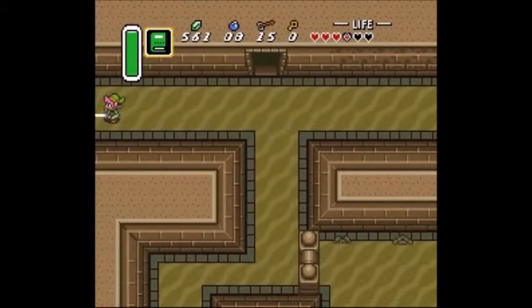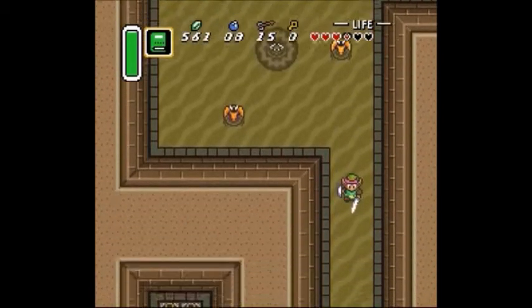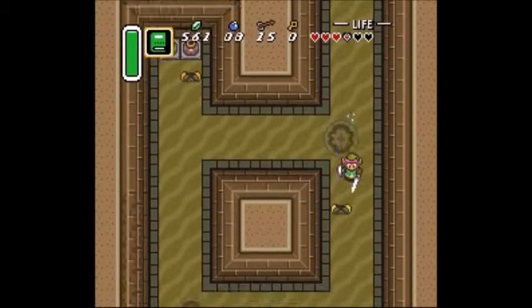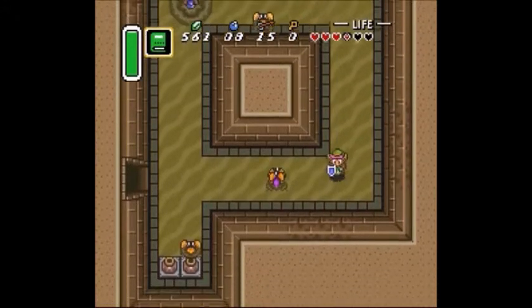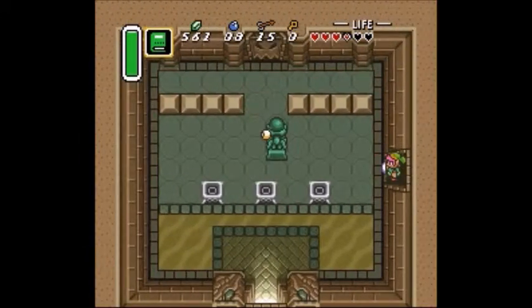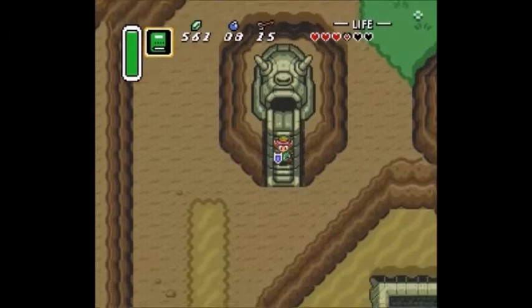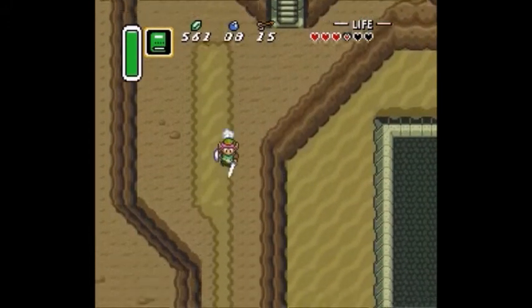Most Zelda games have a couple of dungeons early in the game before the real story happens. Then the feces hits the fan and you're like, 'Oh crap.' Kind of like going to Adult Link in Ocarina of Time — they're all Legend of Zelda — or getting the Master Sword in Wind Waker, among others.